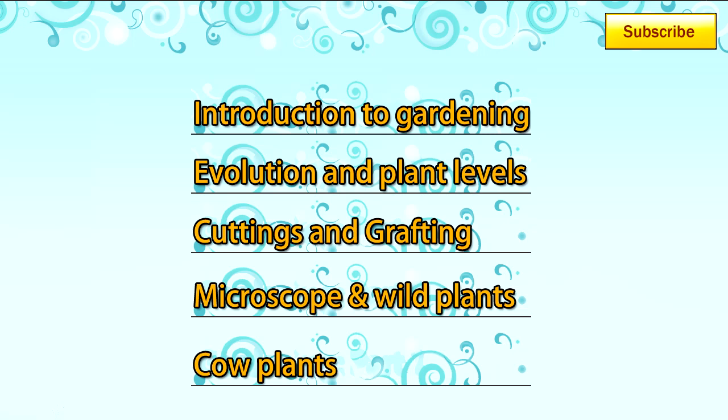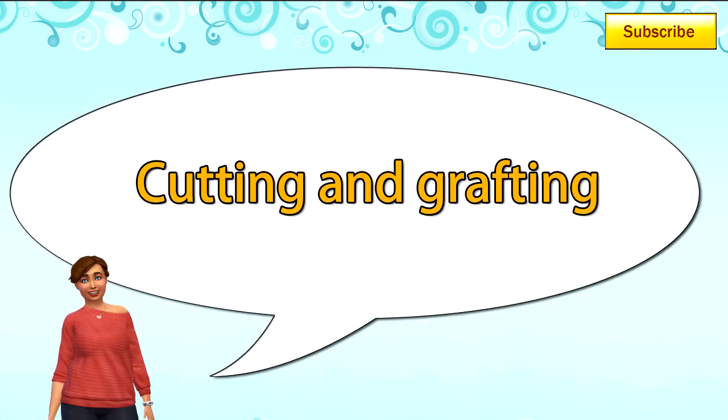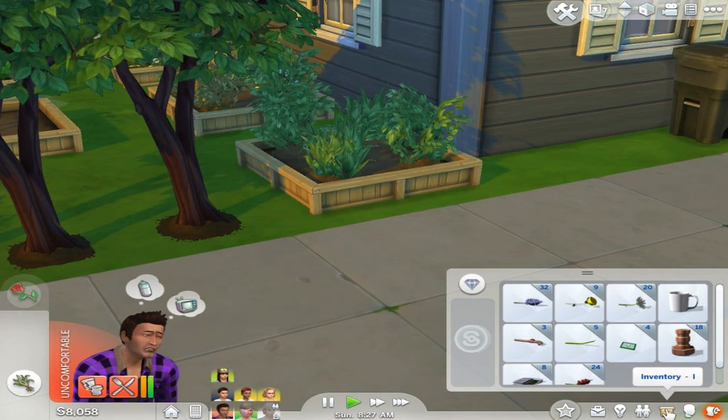Welcome back, this is tutorial number three of five within The Sims 4 gardening series. In The Sims 4 you're able to take a cutting of one plant and graft it into another. If you're gardening to make money, this is really important.